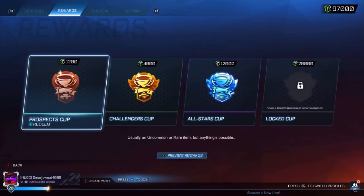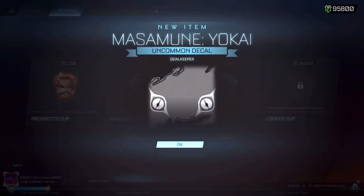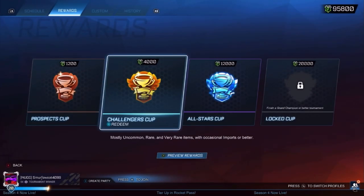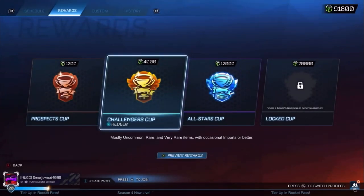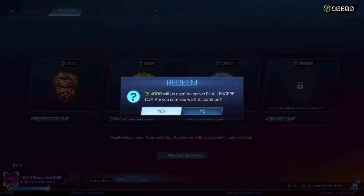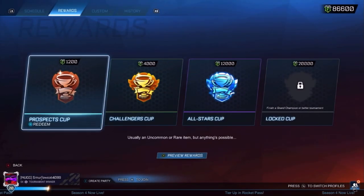Let's start off with a Prospects then maybe a Challengers. First Prospects of the video — I don't really mind Uncommons, not expecting a lot from the Prospects but from Challengers I'm hoping for a lot better stuff. First Challengers of the video — it's actually worse, an unpainted Uncommon and also Uncertified. The certification doesn't really mean anything. Next Prospects gives another Uncommon. Back to Challengers, a Very Rare — okay, there we go, something decent. We're going to be trading all of this up to Black Market in the end, so if we get something bad it doesn't matter.